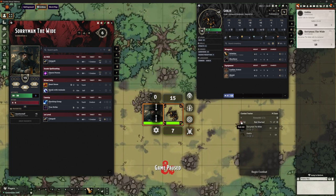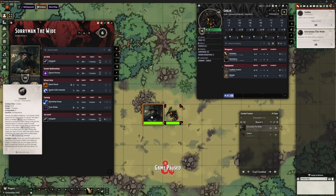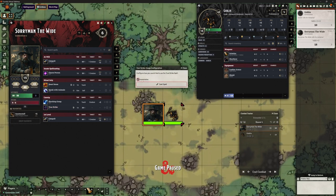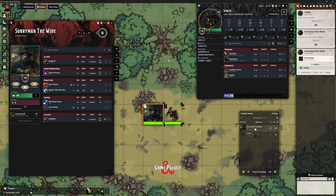I'm going to roll initiative, and look how quick that is because we've got our dice automation on — boom, done. So we're into combat now. Sorryman gets to go first. He's going to cast True Strike. We would expect him to then have to concentrate on this spell, and we would expect it to affect the Goblin. When we cast this spell, it does indeed give us a concentration prompt and we can cast it.